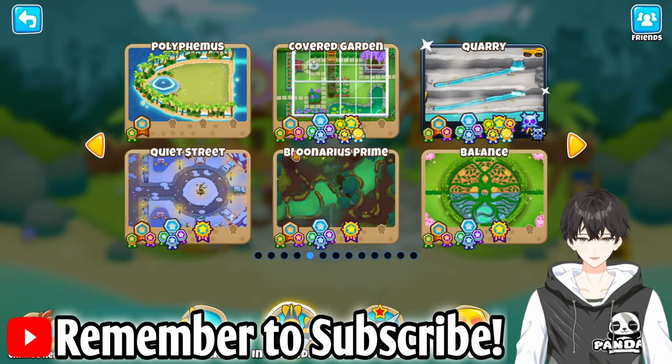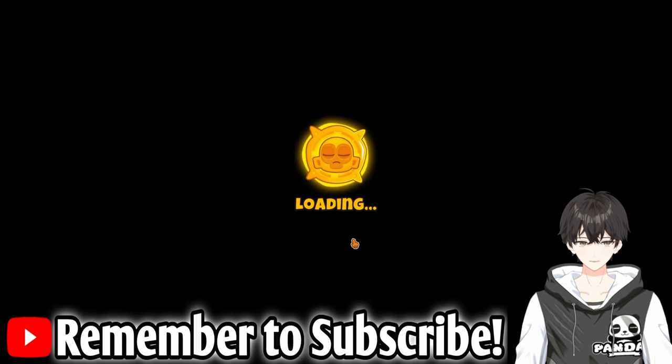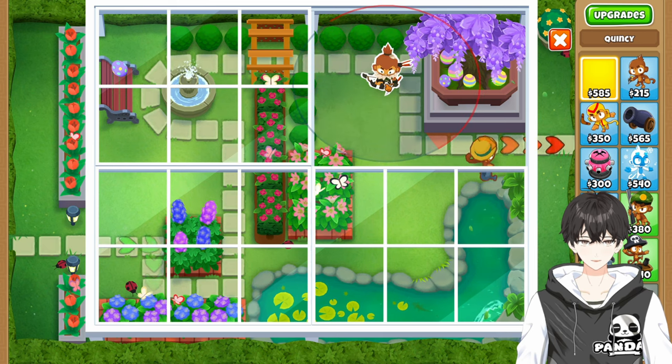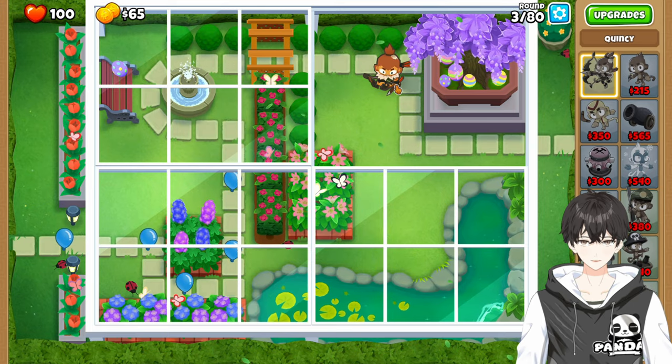Next up, we're going to be doing some alternate Bloons rounds with No Monkey Knowledge over here on Covered Garden. We're going to head there with Quincy as our hero. We're going to get started by placing Quincy up and then to the right, making sure we get a nice little placement there.